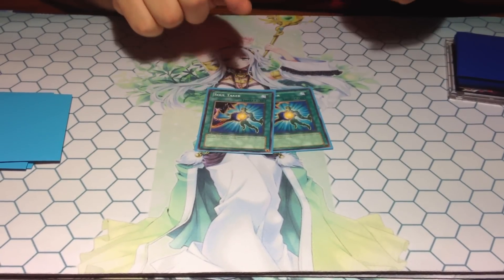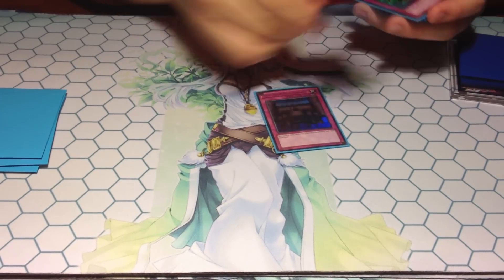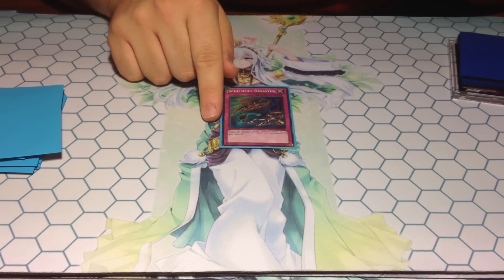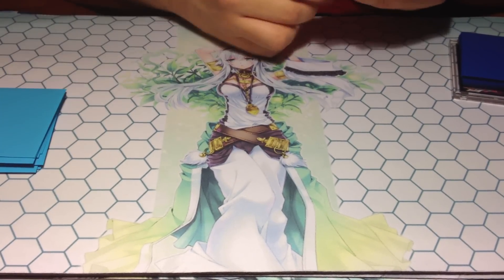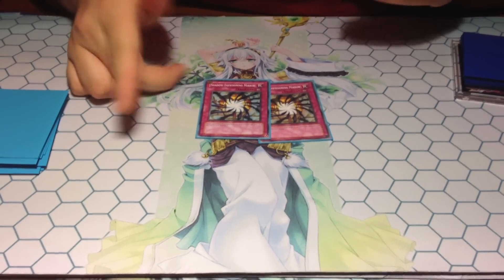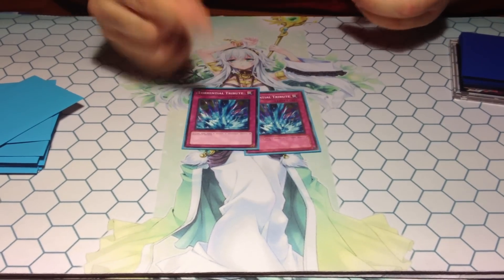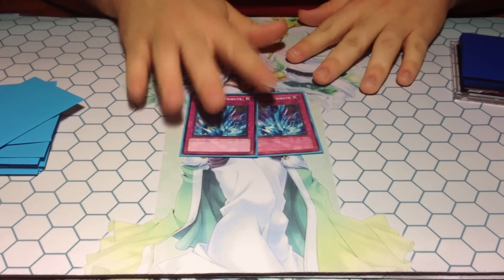Double Soul Taker for Thunder King and Hero outs. Decree for trap-based decks. Malevolent Catastrophe for D-Fissure, because your opponent has to attack directly — or has to attack eventually. Double Shadow Mirror for the one Dark World player we have at Locals. And then Double Torrential Tribute — I never play this card in the main, I always put it in the side.